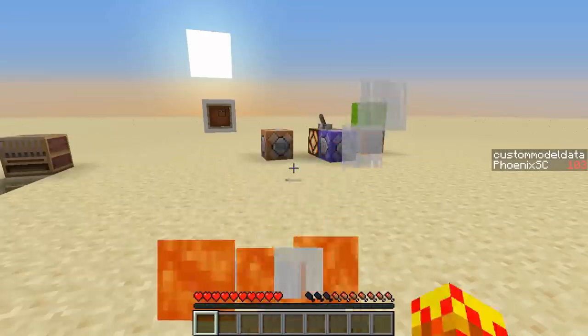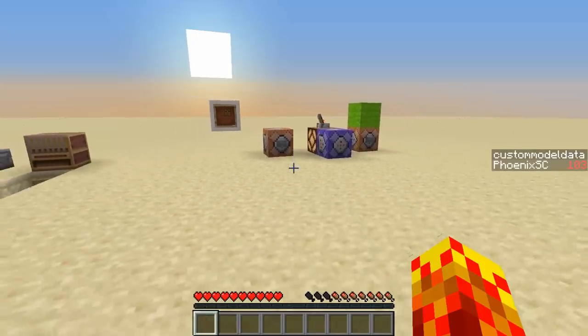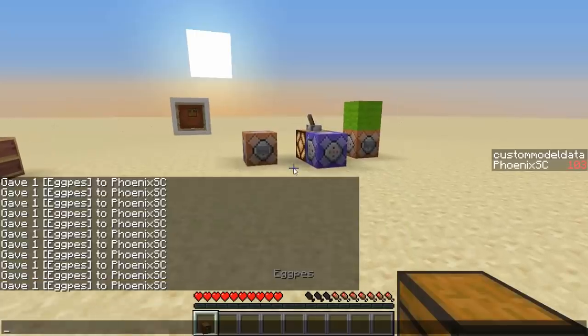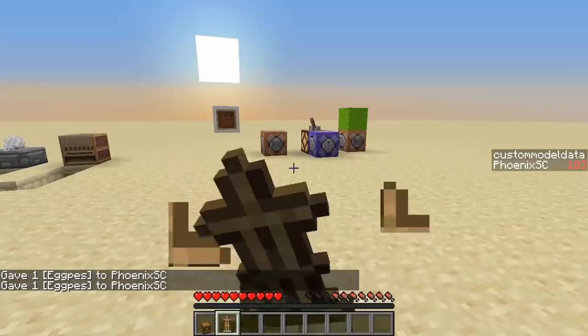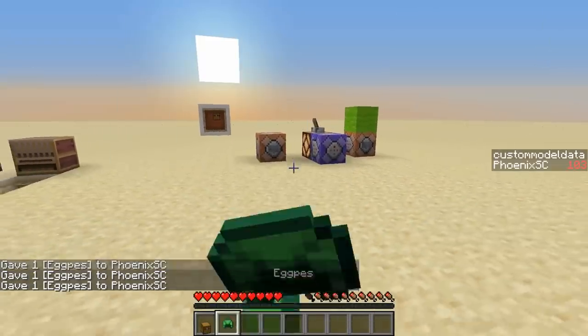I can eat a chest here which is giving off lava particles. If you didn't watch the live stream which I did last night — a very short live stream — you wouldn't know what's going on. For some reason the broken models are giving off lava particles. Some are really broken. I can eat an armor stand. Let's give a random number — 63. I can eat a turtle helmet.